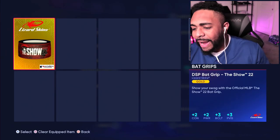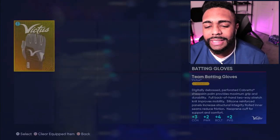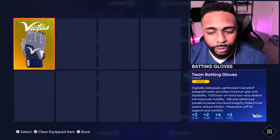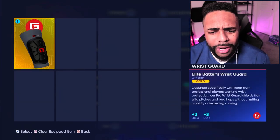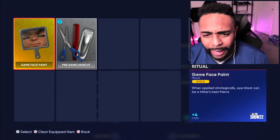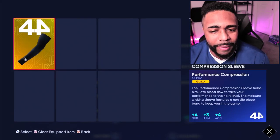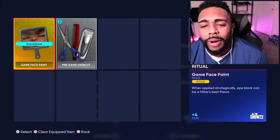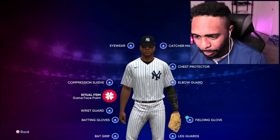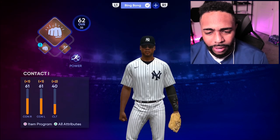I get a little bit of anxiety when I see too many exclamation points. Bat grip gives plus two to contact and power, batting clutch three, and plate vision three as well — that PCI getting bigger will definitely help. Three more to contact, two more to power. Wrist guard gives discipline and durability — we'll take that. Game face paint gives durability, arm, and accuracy. Let's make no errors today. Let's get rid of these exclamation points.